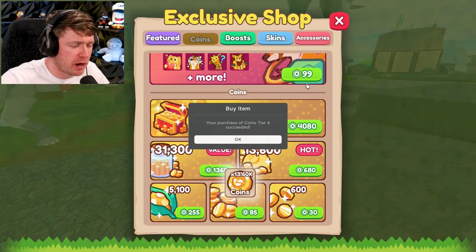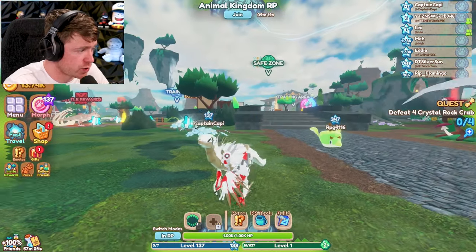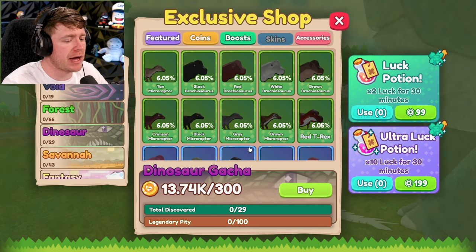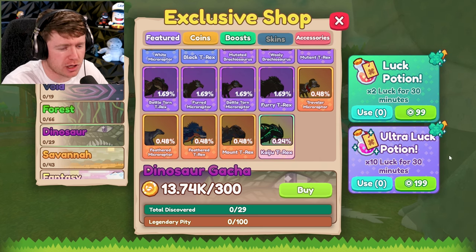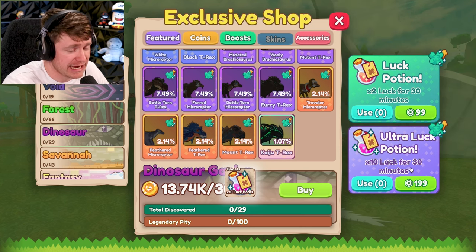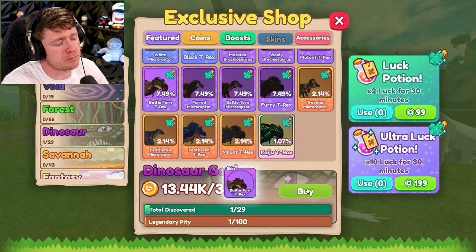All right, fine. I caved. I just bought 13,000 coins because we're going to be getting a nice dinosaur skin today. This does count, by the way — it's the rarest micro-raptor that you can get. We are going to the gacha dinosaur pack. Just so we can get a little bit more luck, I'm going to get an ultra luck potion. That's almost all of my Robux, bro. We're going to use it for 30 minutes — 10 times the luck. Maybe we can get that Kaiju T-Rex. It's a 1% chance.